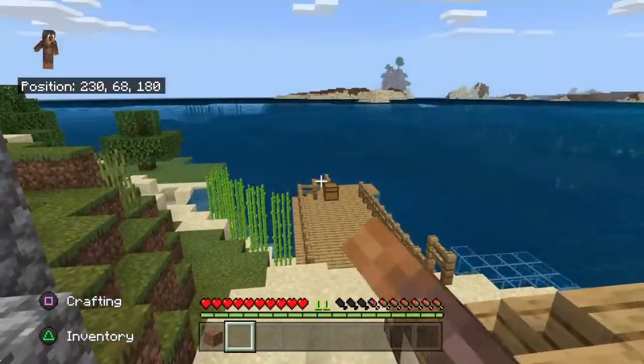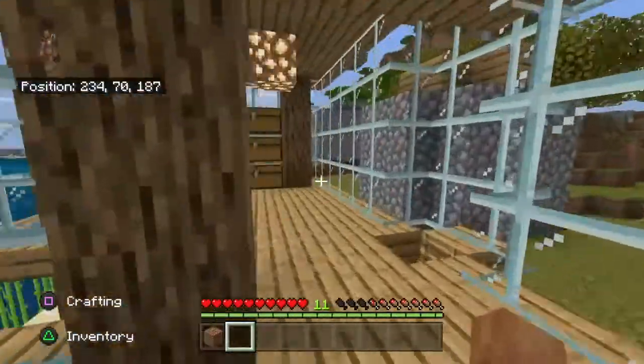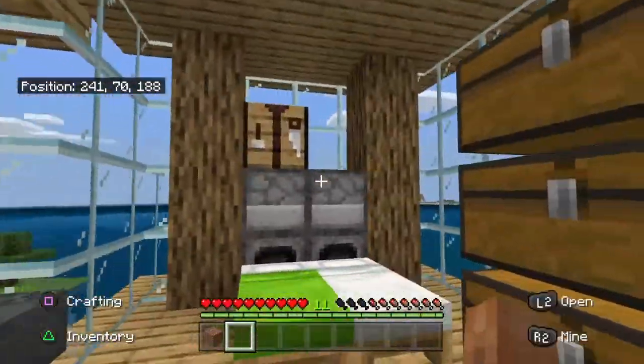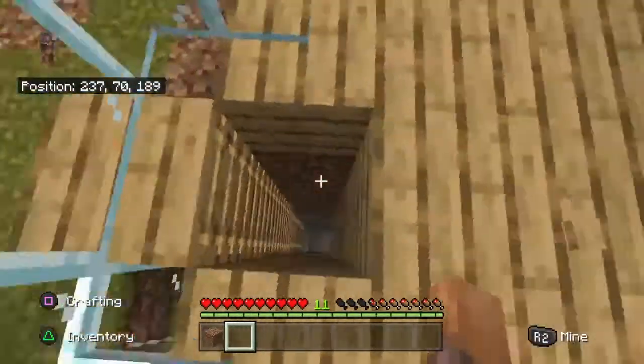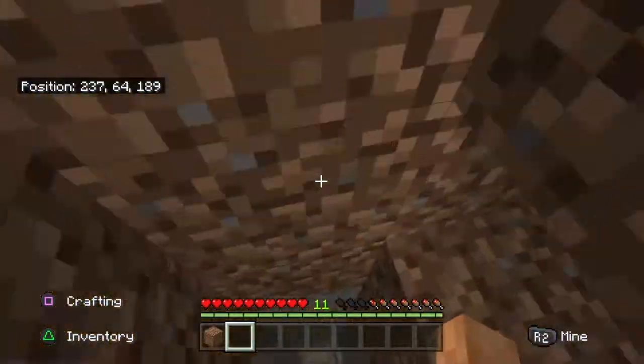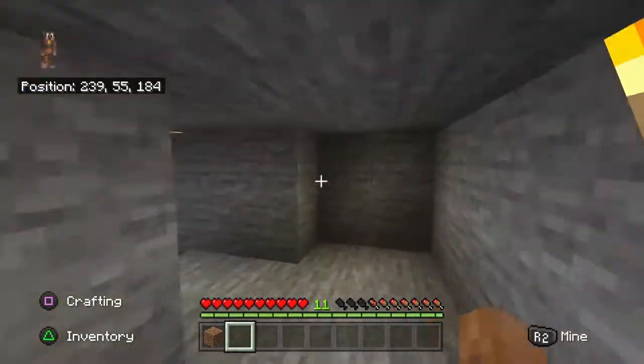There's a dock over here with fishing stuff in there. So then you come into his house — you've got his chest, furnaces, crafting table, anvil, and beds. And then you come down here and you've got your underwater basement.